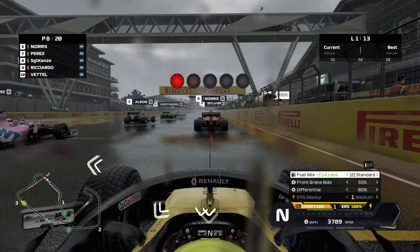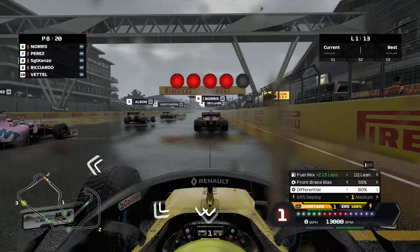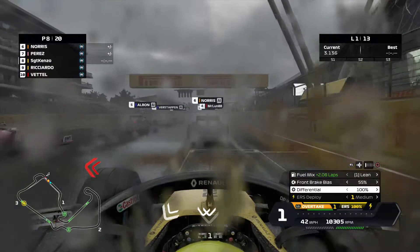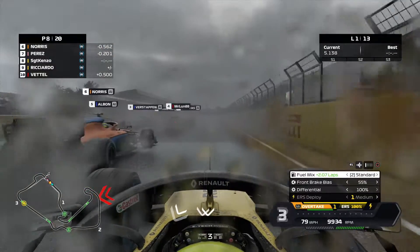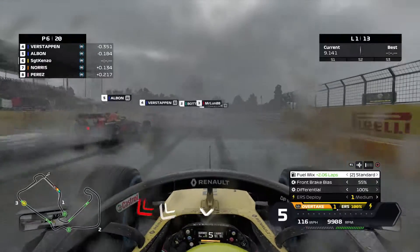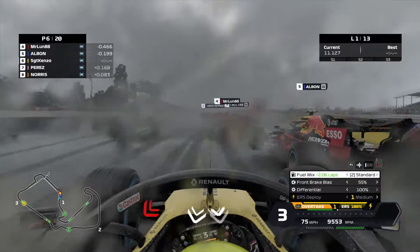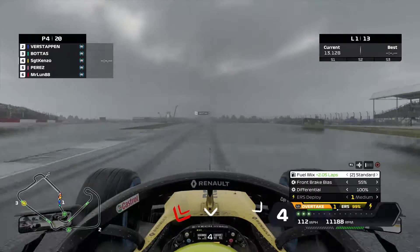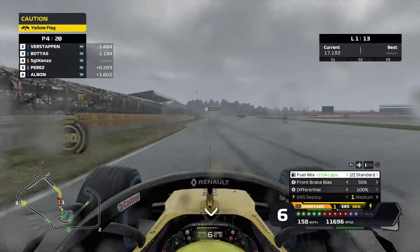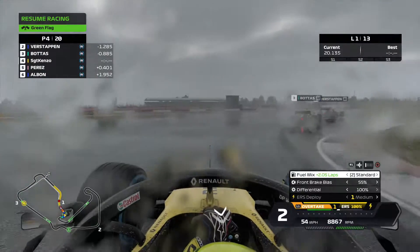Welcome to race day here at Silverstone. It is a rainy day. We rev the engine, wait for the lights, and it's lights out and away we go. Perez gets a good start, but we get a better one. We definitely get a better one than Norris, so we fly past him on the right hand side. Maybe we can overtake Albon — no. And Schu's going for a spin and he is off after the first corner. And then we have a collision with Norris. Don't know why, but eh.